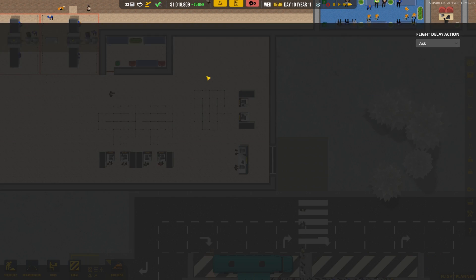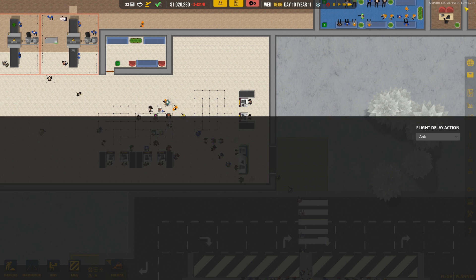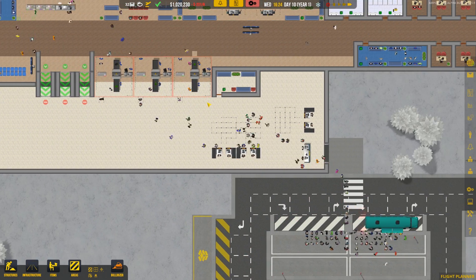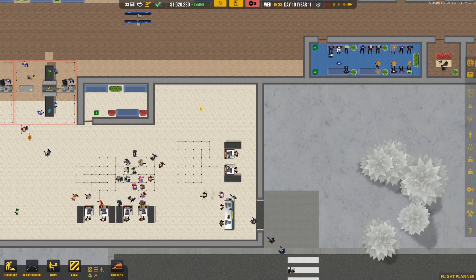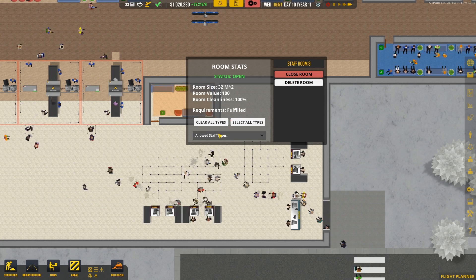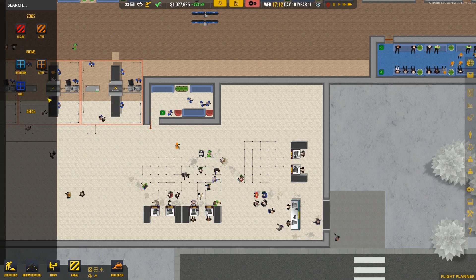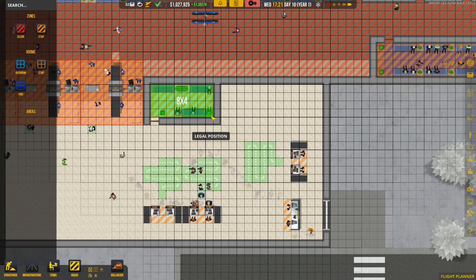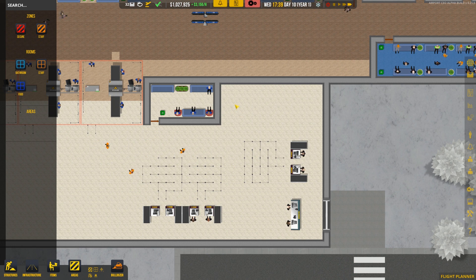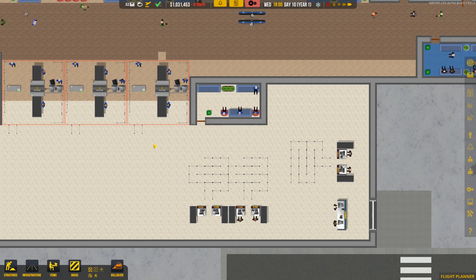We do have flights — two more today, and on Thursday two more are coming in. Once those are all expired, we'll be able to delete it with no problem. Nobody is using the staff room yet, which is interesting — the room is open and security is allowed in. Maybe it's because it's not a secured area. Let's try making it one. As soon as I said that, they got up and went in there — beautiful!